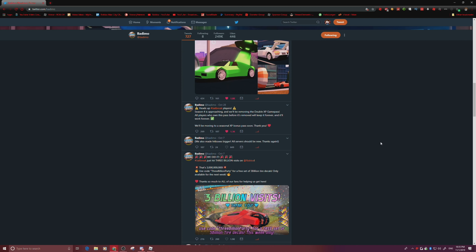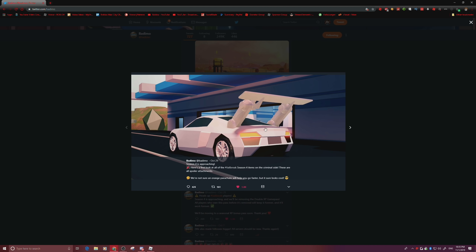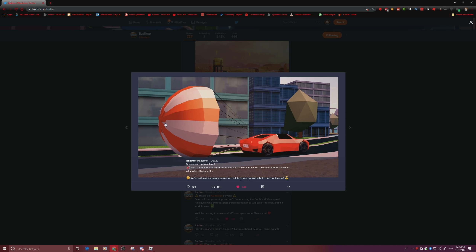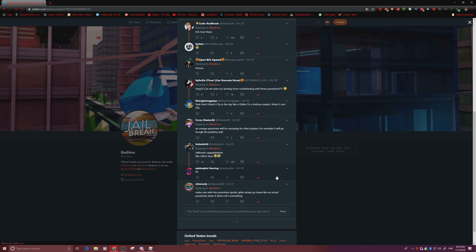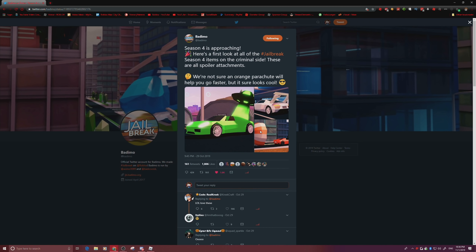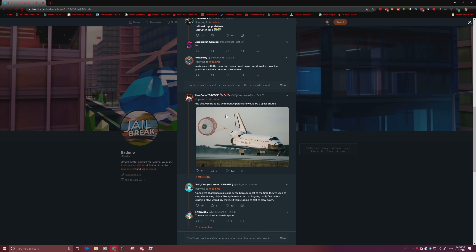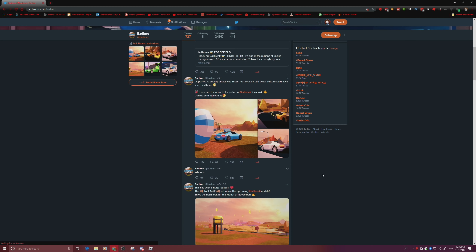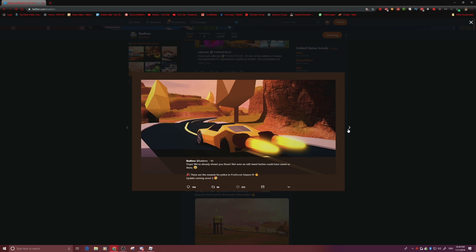We're going to take a look at all the new things. The first sneak peek is from the criminal team, and we have the UFO, the movable spoiler thing, and a giant orange parachute. If you watched my videos from a few days ago, I went into this game to simulate a space station robbery, because a giant orange parachute is very reminiscent of a space shuttle. And today Asimo and BadCC released a new picture — they're actually adding a blue parachute as well.